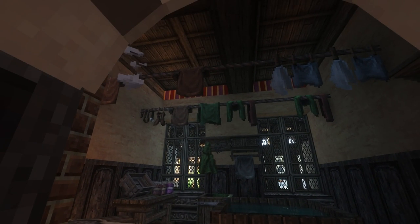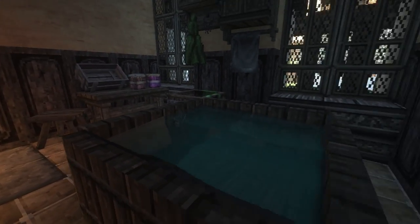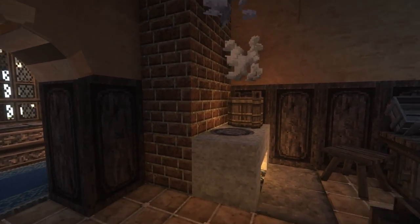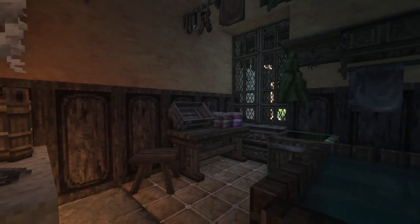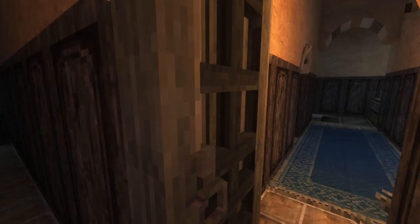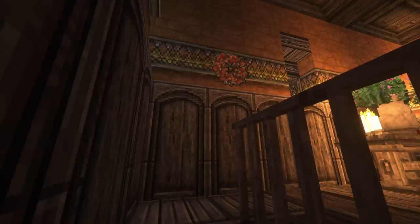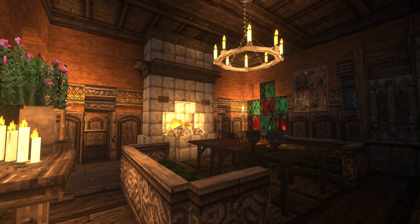Here we have a little laundry room for the servants. We have some water here — you can wash clothes for themselves, but also probably for the lords. We have a nice fireplace to heat up some water, just a cozy little room. Oh yeah, another room that's unfinished — whoops. But once you get up here we're getting to the more exciting interiors, so stay tuned. Here we have the living room for the servants.